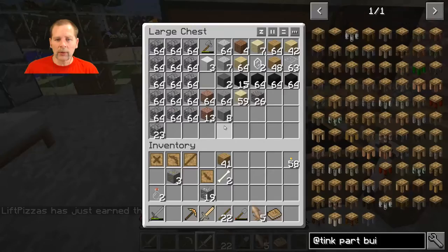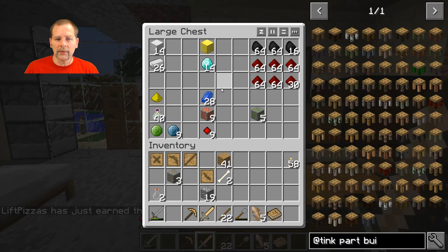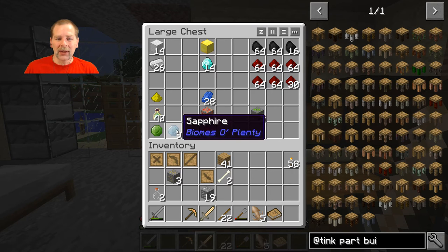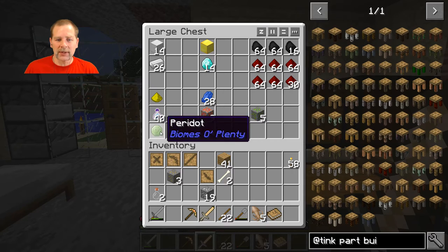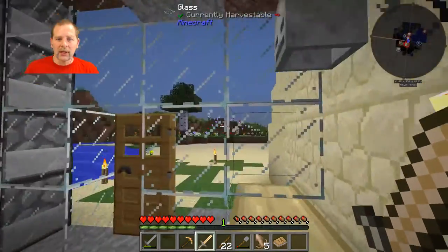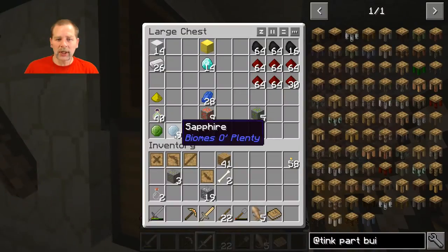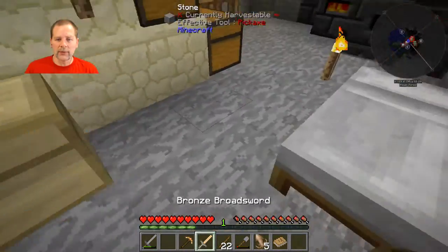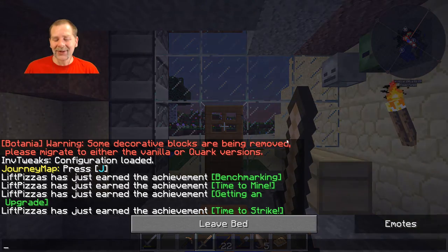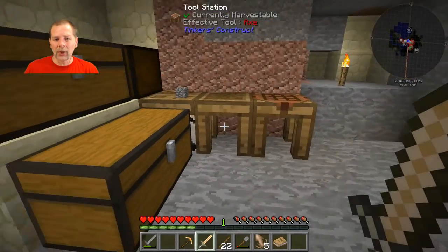I'm also going to make some armor the vanilla way - I'll probably just make a set of iron armor. I mentioned you could make tools out of sapphire and peridot and stuff, but apparently this is a different version from Biomes O' Plenty and you cannot make tools out of those. That was from Project Red for 1.7, so it's not the same. Anyway, I'm going to make a set of iron armor and I'll be right back.